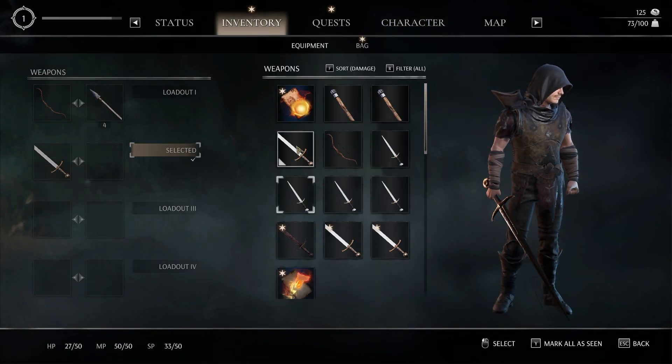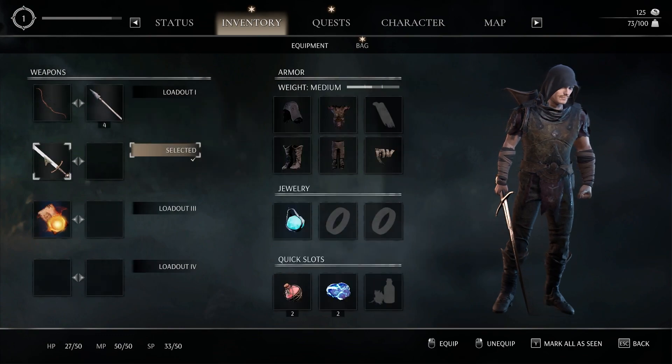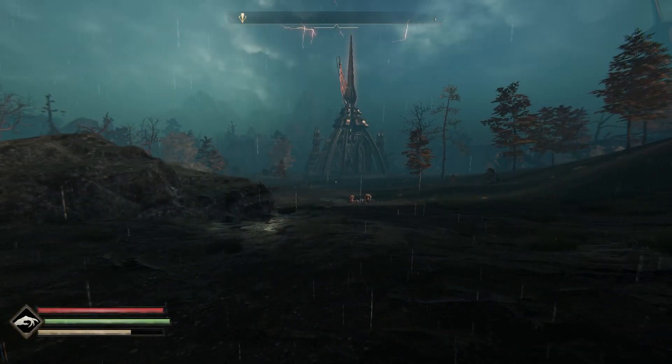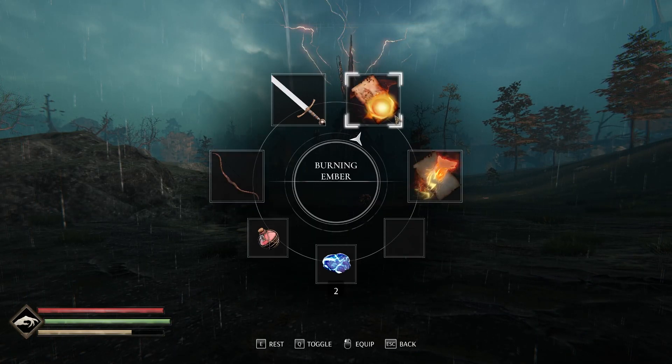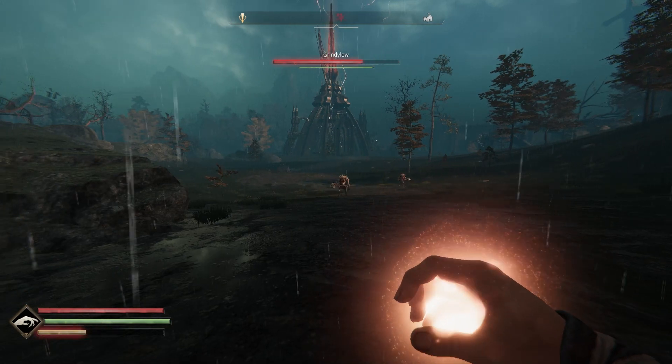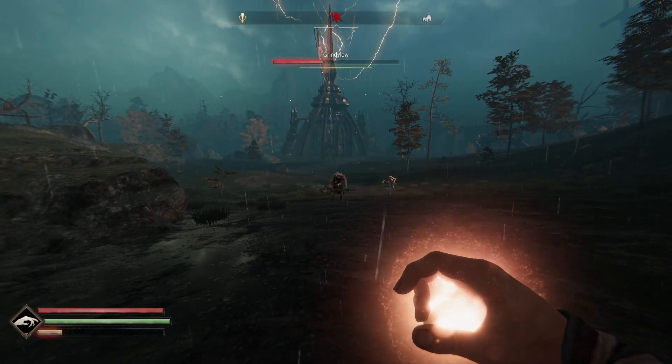The game has four loadouts that you can choose — for example, a sword loadout, a bow loadout, and other loadouts with magic. You can shuffle the loadouts very fast with the numpad or with the fast wheel, so changing weapons is very fast and intuitive.